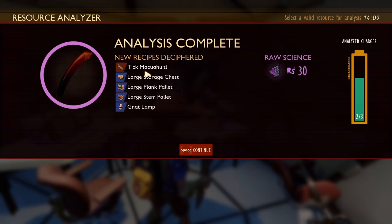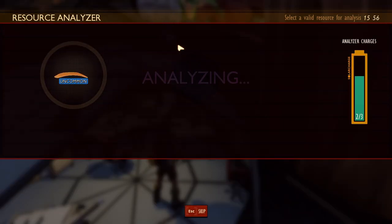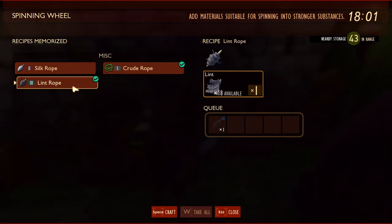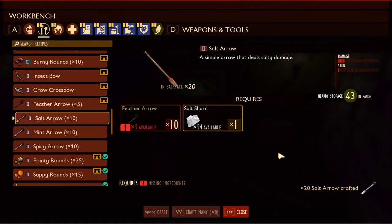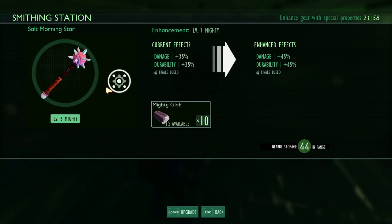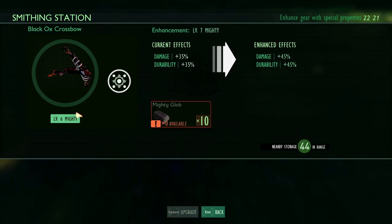Now that I found Wendell's scabby and all the resources I needed to make the Black Ox crossbow, it was time to get ready to take on the Termite Den. I analyzed all the new resources that I had found and started spinning the lint into rope. While the lint was spinning, I crafted some smoothies along with some salt and gas arrows. Once enough of the lint was spun into rope, I analyzed it and crafted the Black Ox crossbow. Before I headed out, I upgraded my Salt Morningstar to level 7 and my new crossbow to level 6.